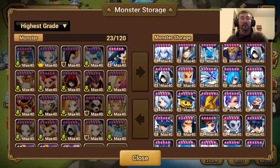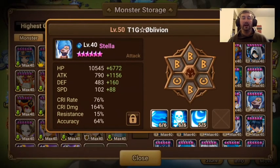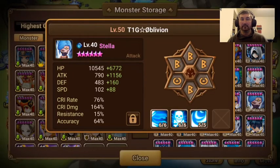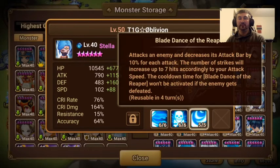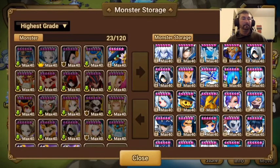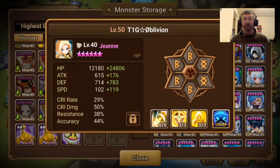There are some monsters I personally wouldn't bring in. For example, Stella — very easy to get, very free-to-play, but all of her attacks are multi-hits. If you do seven attacks, the boss is going to counter-attack and kill her. She may do massive damage right off the bat, but at what cost? You just lost your damage dealer immediately. She's one of the few places that doesn't shine — Giants, Dragons, and Necro. She just doesn't offer enough. For that reason, I wouldn't bring her in there.